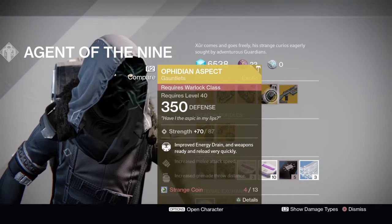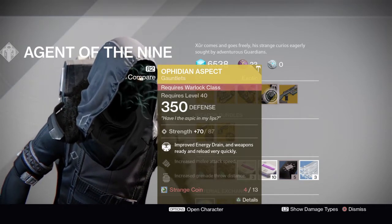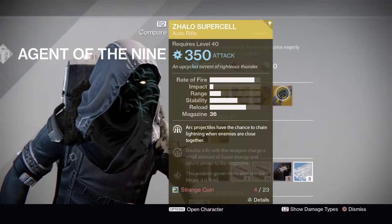We have the Obsidian Aspects for the Warlock, with Improved Energy Drain and Weapons Ready and Reload Quickly. Not bad if you're using the Nova Bomb, but pretty much for any other Warlock subclass it's not going to be great.